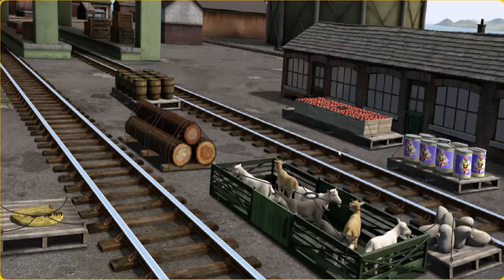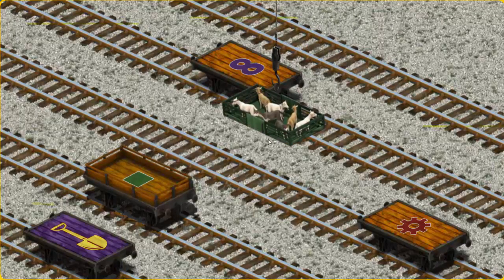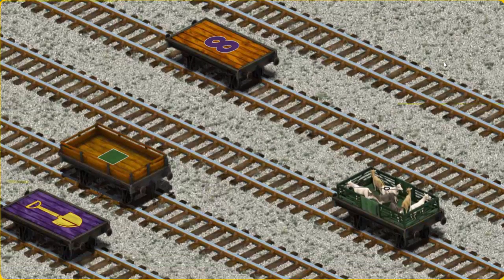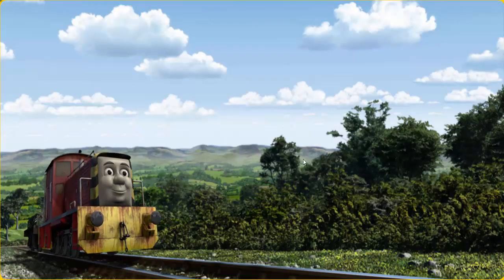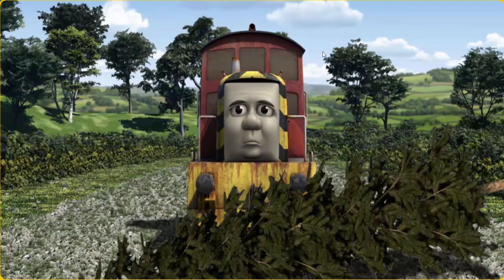It's a busy day at Brendam Docks. Thomas and his friends have many deliveries to make. Salty must deliver the goats to Farmer McCall's farm. Show Cranky where the goats are. That's it! Let's lift and load. Now the cargo must be loaded. Show Cranky where the orange flatbed with the picture of a red gear is. There you go. Salty set out for Farmer McCall's farm. Suddenly, Salty had to stop — he needed to go a different way.